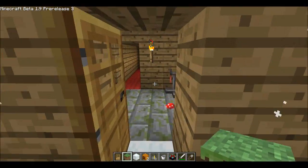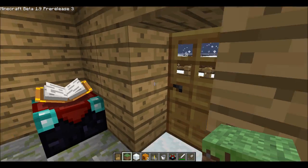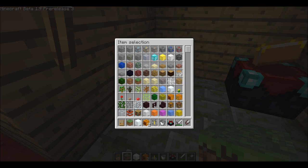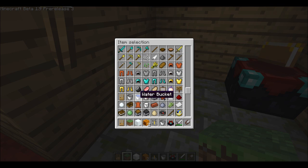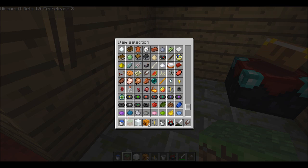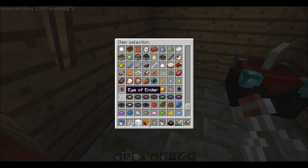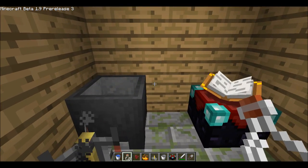So anyway, whilst we wait I'll go ahead and do some more potions. First of all I'll get a bucket of water, let's get a few bottles, let's get some nether wart, and I'll get some blaze powder.